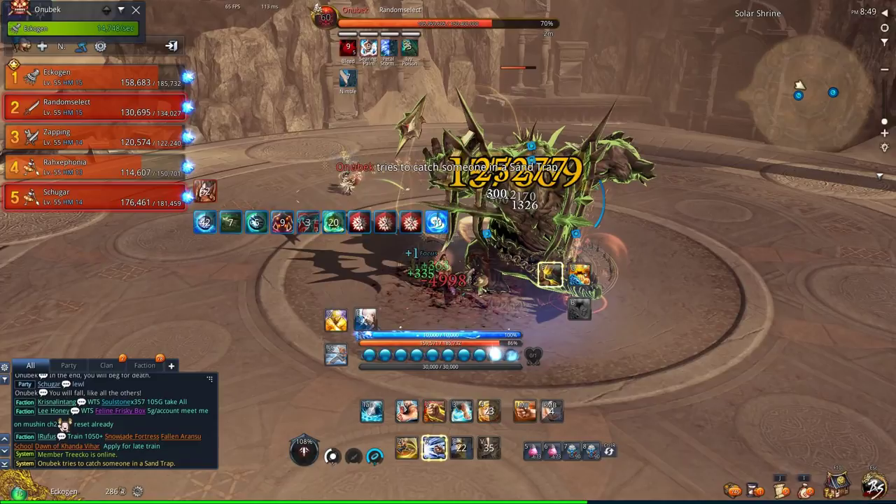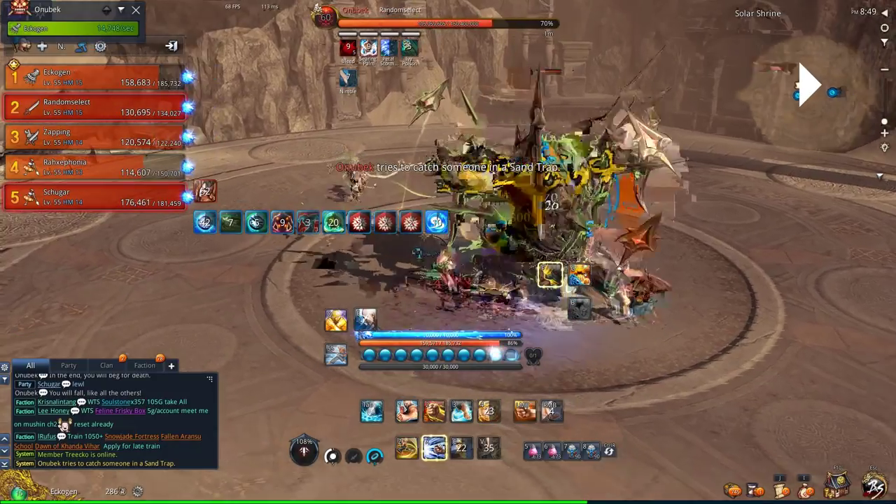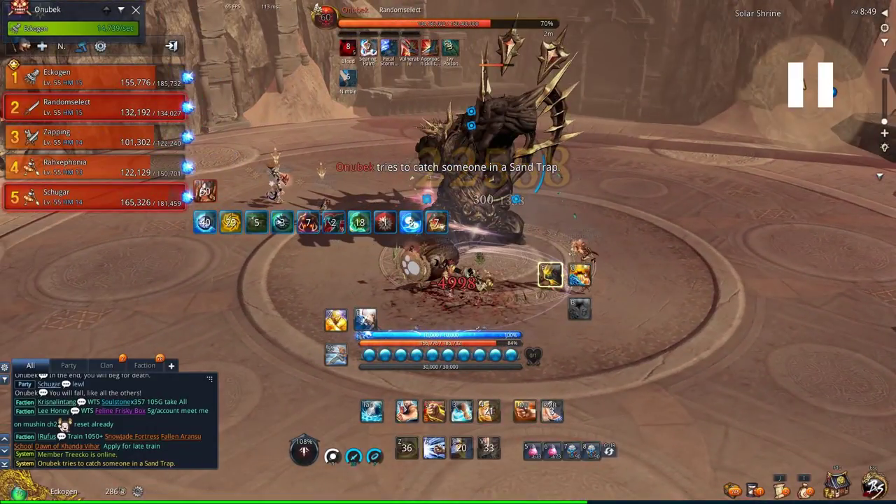Having more than 1 stack results in death, and that applies in both normal and hard mode. So the furthest person must be nearby 2 other people in order to share the stack — that way each person gets 1 stack. All 3 players who do this get a buff called Annihilation. The boss then attempts a room-wide 5-hit AoE attack, his CC bar will open up — CC to stop this.